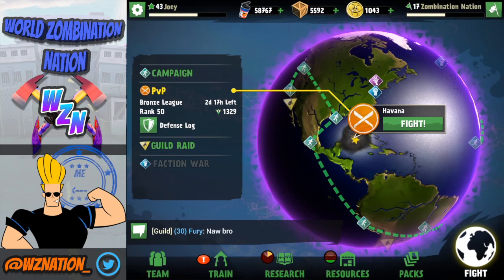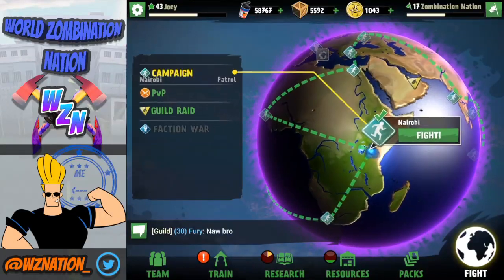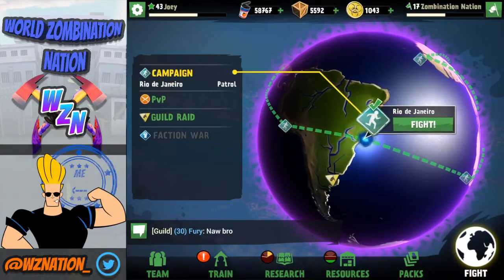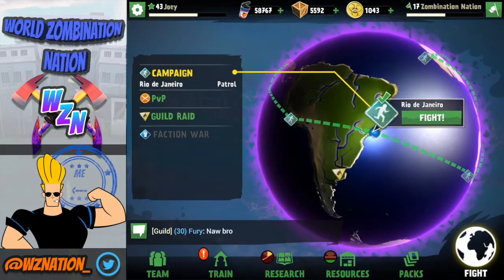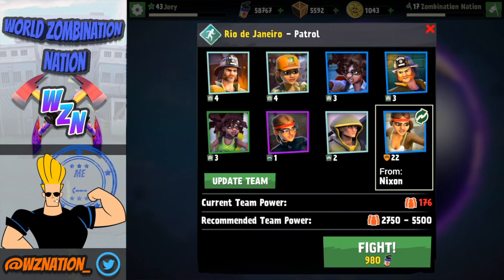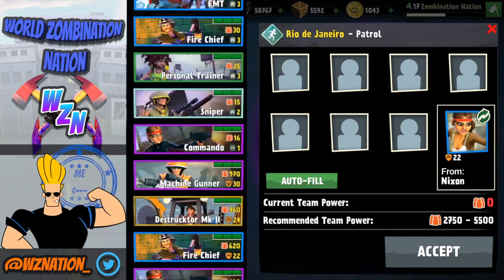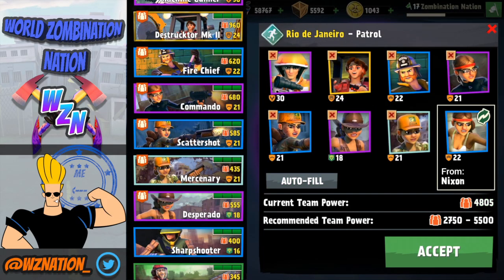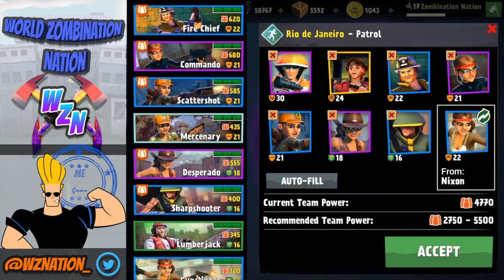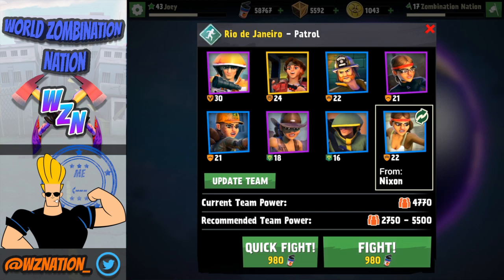Another big one - the gameplay. It's completely revamped. We have cooldowns now and we have one unit placed at a time. I'm going to get into that for you guys real quick. We're going to head over to Rio right here, go on hard, and fight. I'm going to swap out my team. I'm going to bring my pretty much OP team - swap out my Merc for my Sharpshooter. To be honest, the gameplay is extremely different.